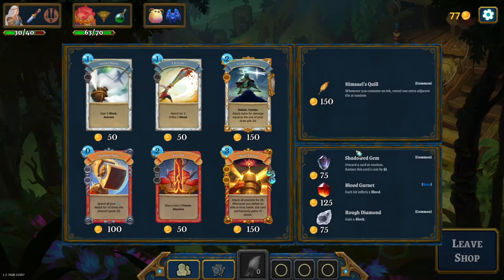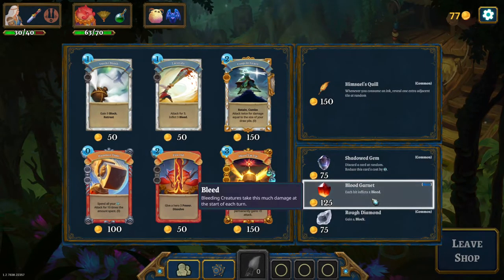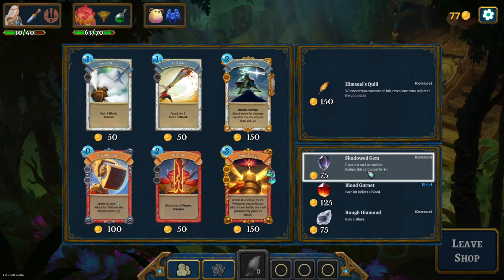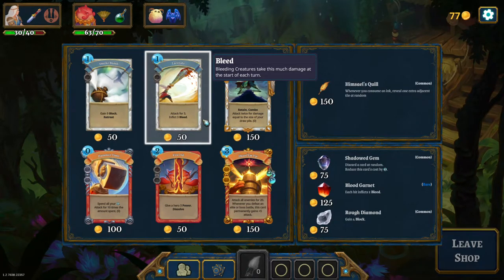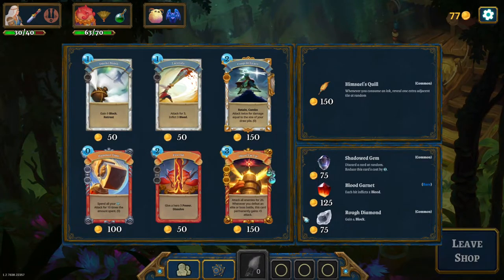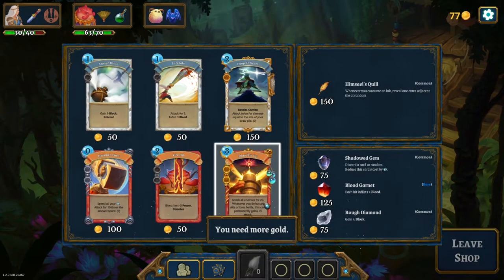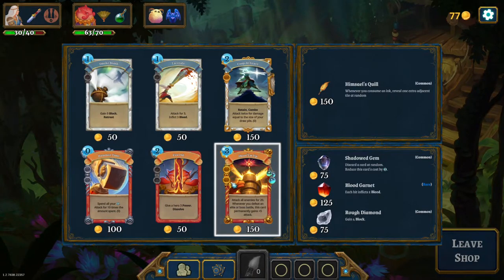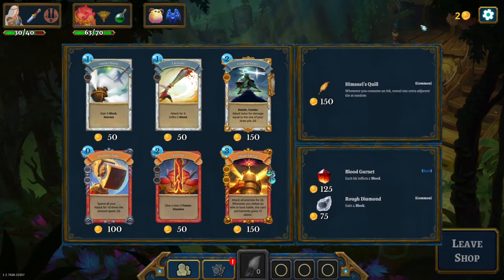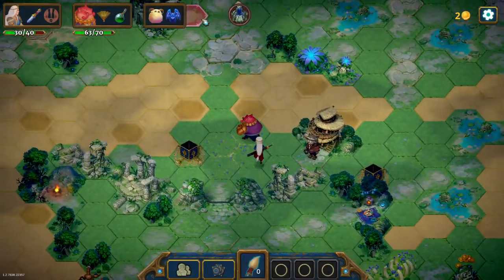Do I want anything else from the merchant? I can buy another shadowed gem. Let's see — attack and bleed, nope. Block and retreat, nope. I want this one — shoot them up. I don't think I have to defeat the enemies with this card in particular. Let's just take that one and we'll have to apply the gems off camera, because that's a lot of thinking.